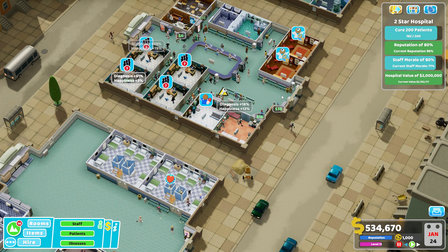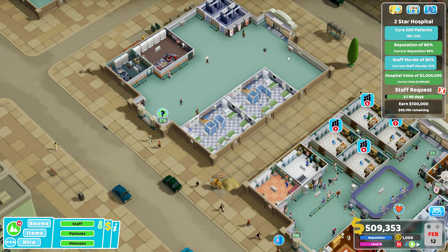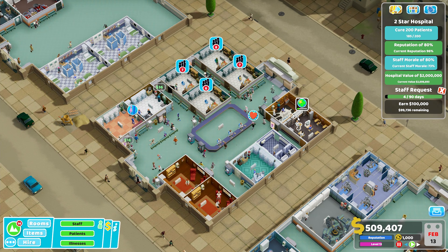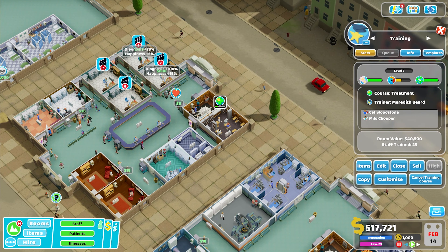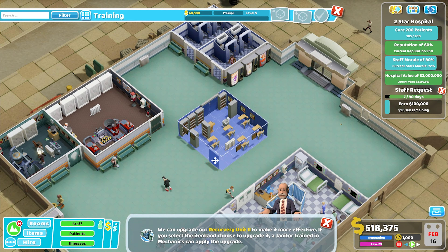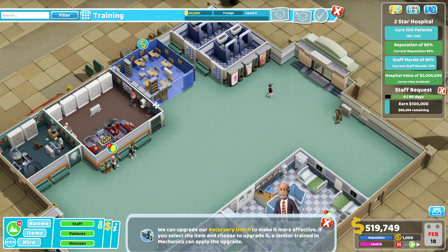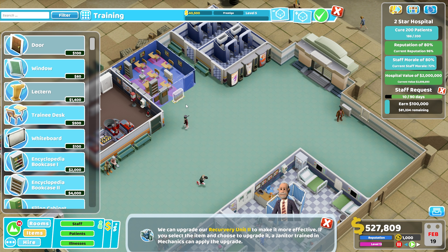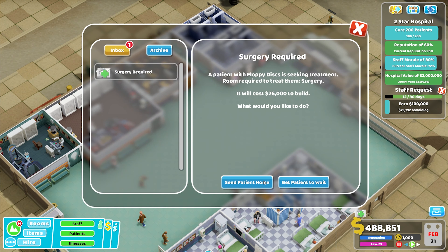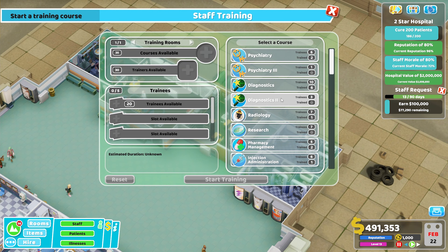As long as we're having profit rolling in we can just upgrade staff wages and everything's fine. Our staff morale is starting to creep up, and one of the reasons it was suffering so much is because I have a lot of staff who haven't yet been trained and are waiting for it. That's a 5% decrease to staff morale overall, and that stacking up could be why morale is fluctuating so much. So we're duplicating our training room and really going to hammer home the training schedule.